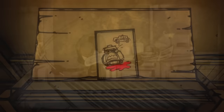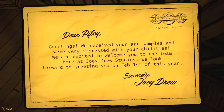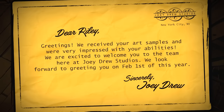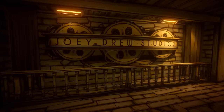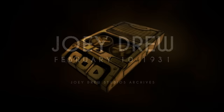This theory is as good as confirmed moments later when a letter is slid under the door of Riley's home. The letter is from none other than Joey Drew Studios, revealing that Riley took a job there on February 1st of an undisclosed year. This most likely occurred during Joey Drew's recruitment drive that took place shortly after Henry left the studio — a drive we heard referenced in an audio log dated February 10th, 1931.